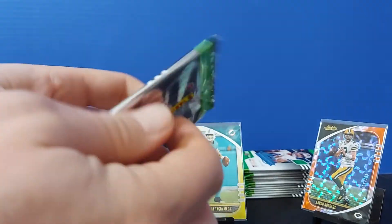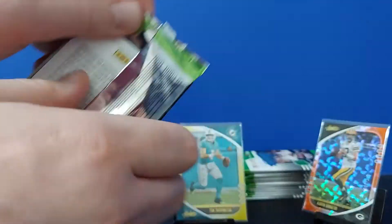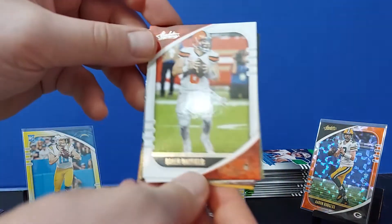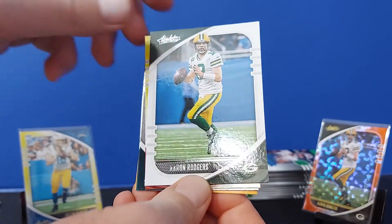Three more of this stack. If we hit another big card I might call it, but we'll see exactly how much of a scratch itch I need for these cards — especially hitting those two big guys right off the bat. Baker, Aaron Rodgers. That's changed things up a little bit.